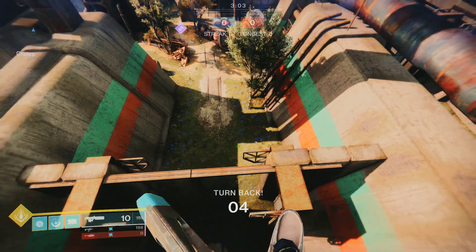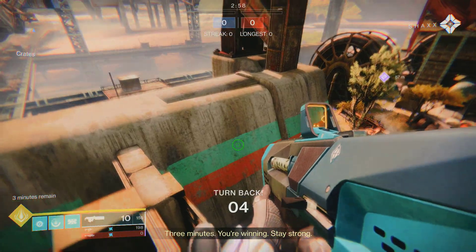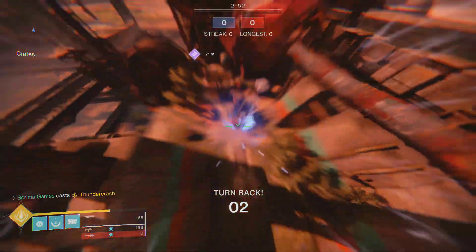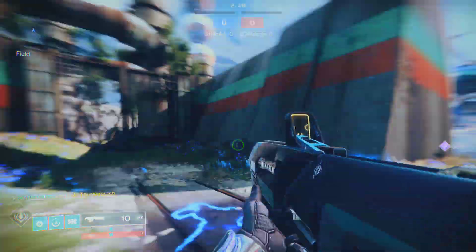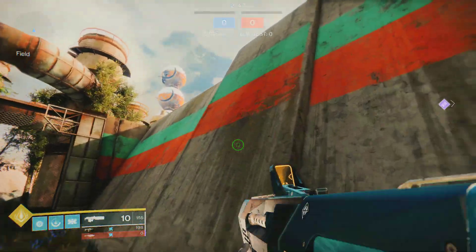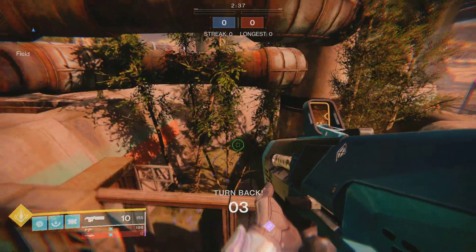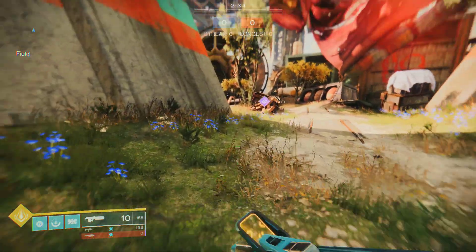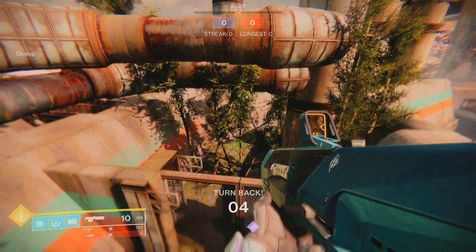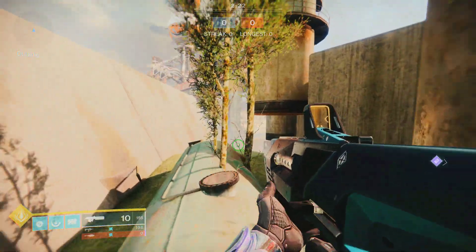There's actually another easy way to go outside the map. Just climb up here and you've got to go over the invisible wall. You do have to be high enough — if you're not high enough, it won't work. Try again, land in time, and then you're past the death barrier.